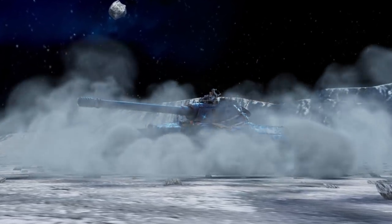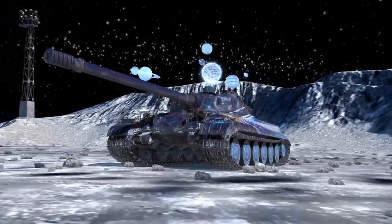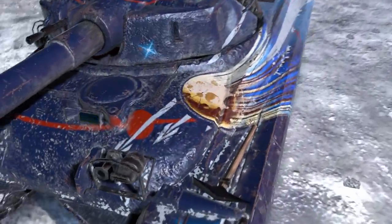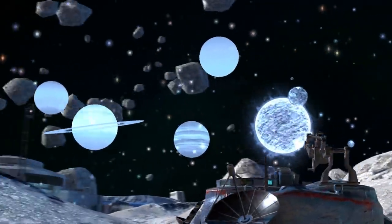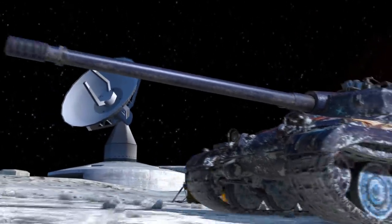Meet this cosmic traveler, the Object 752. With it, you'll never get lost — it has its own map of the Solar System. And in cases when the map can't help, its strong armor and two-shell magazine will come to the rescue.